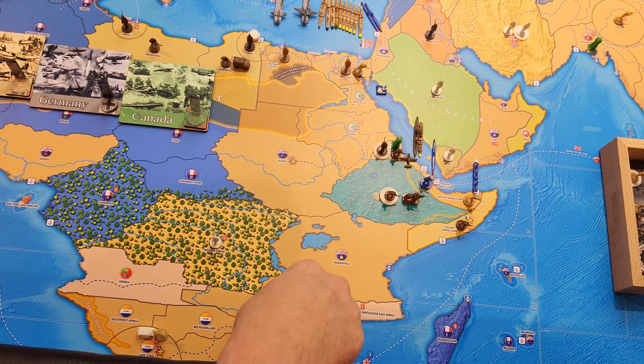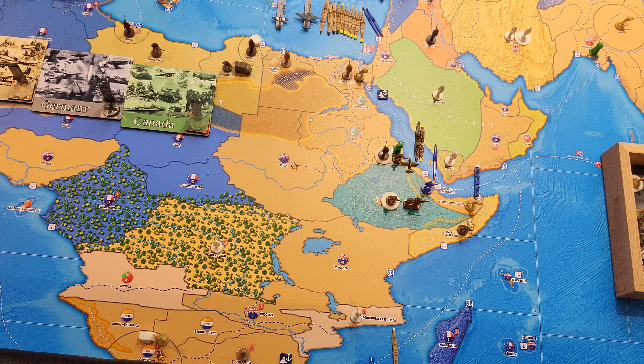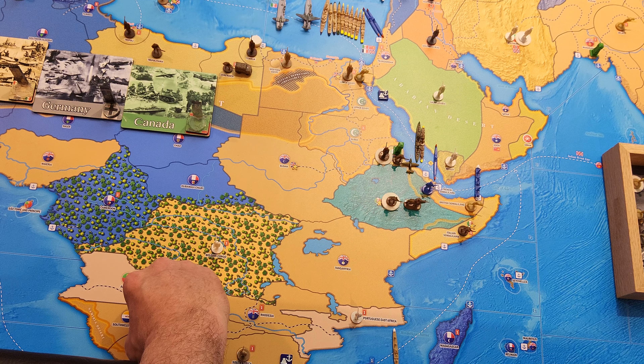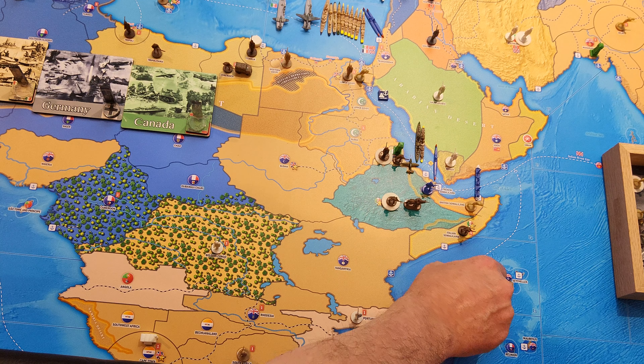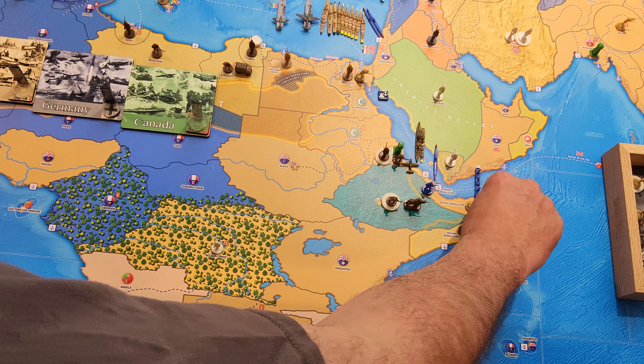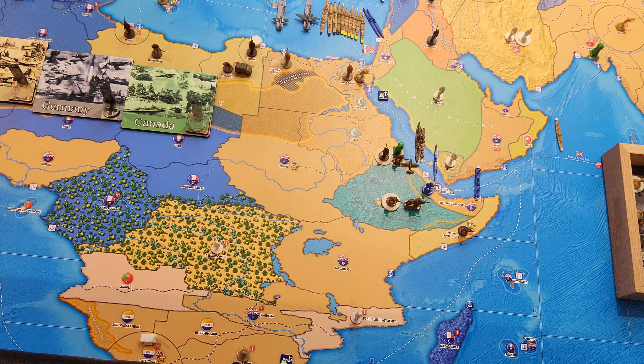This transport is going to leave port and go into sea zone I-1, pick up one infantry from Cape Town, then move to I-2, then I-4 to pick up the infantry from British Somaliland, and on its third movement go to I-7, dropping off two infantry in southern India.